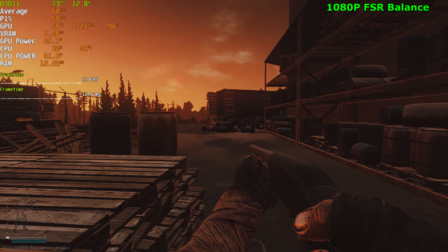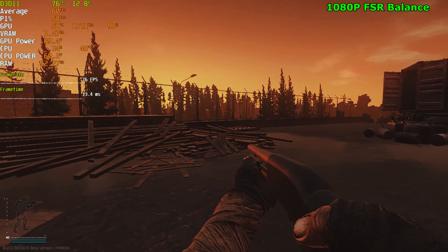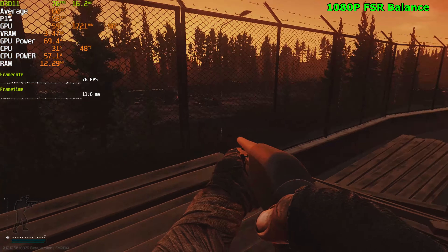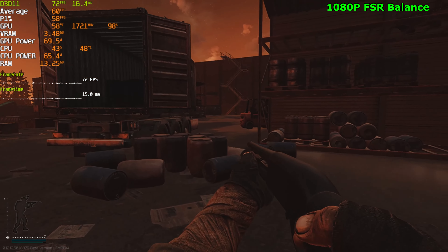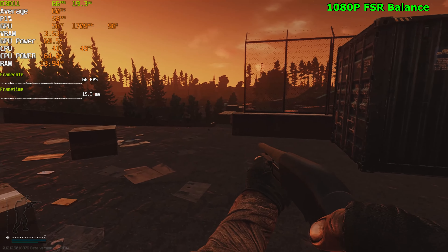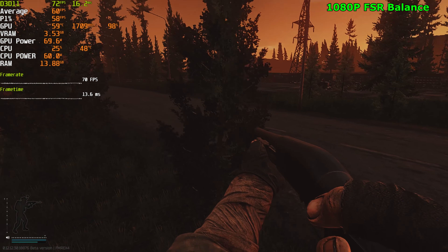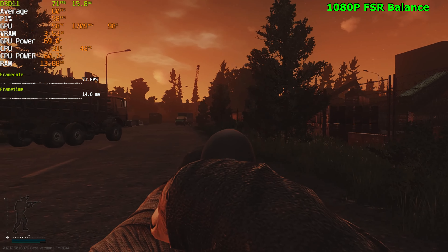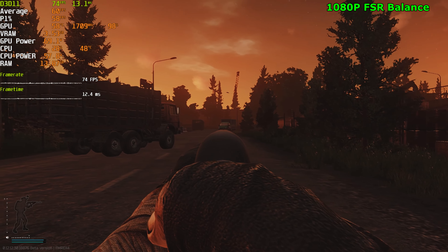Now we're playing with FSR set to balance, which is the lowest we can go at 1080p. As you can see, the game looks super blurry — still playable I guess, but it's not the best way to play, to be honest. We gained 20 FPS by playing balanced. The worst part about this whole situation is the foliage; the trees look the worst, and the distance looks very bad.